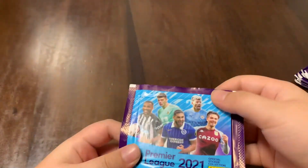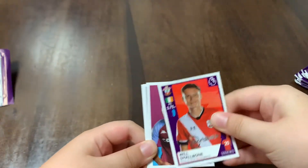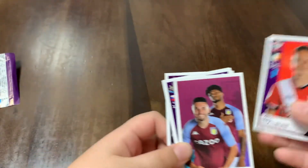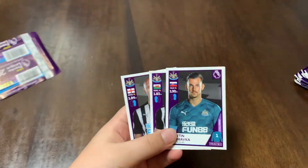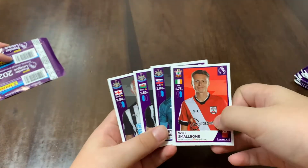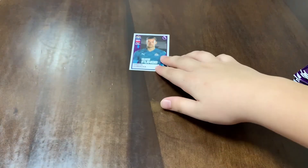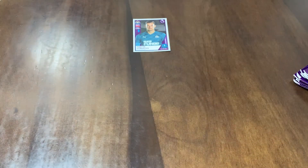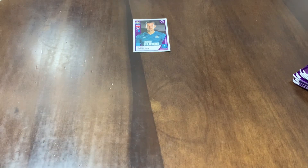So without further ado, let's get into this first pack. We got Wilson, Pope, Malpe, Aguero, and Jack Grealish. Non-tiny pack. Smallbone, and Aston Villa. Oh! Two Newcastle players — actually three Newcastle players in one pack! Smallbone, Bravgar, Dummets, and Shelby. Let's start nicely with a goalkeeper. Newcastle Family United. Dummets is good.